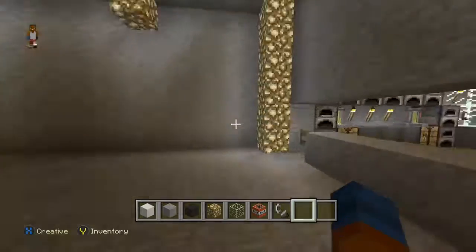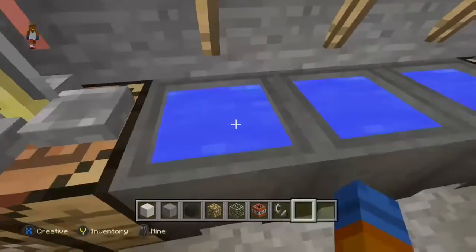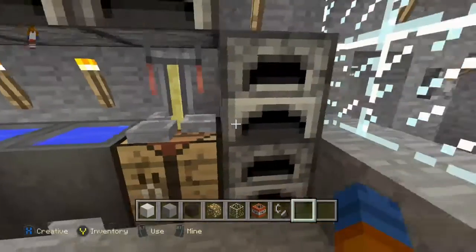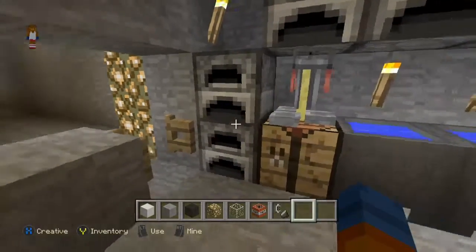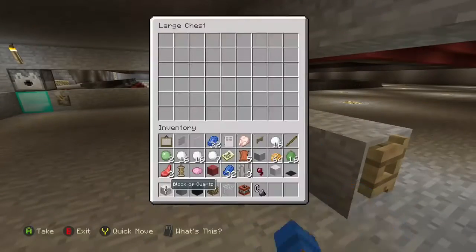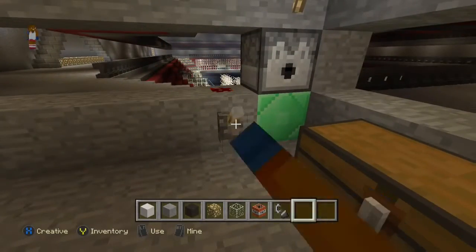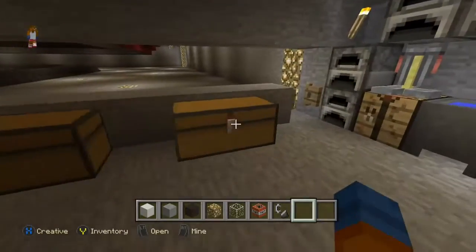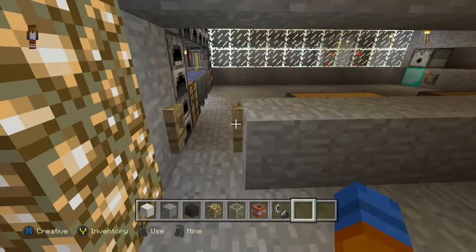We're at the concession stand right now. You've got those cauldrons with water, those furnaces. I did not build the ice rink at all — it was Peppy, he built most of it. I helped with some of the anvils, and the walls that shoot out emeralds, that shoot out diamonds. For the most part I've been working on some modern houses and stuff.